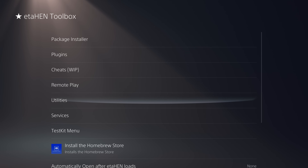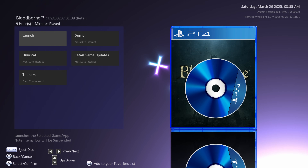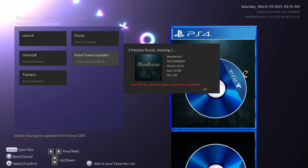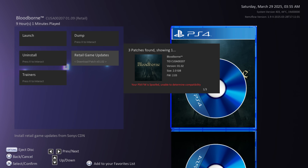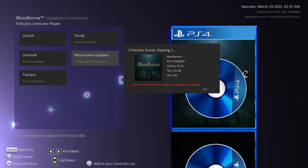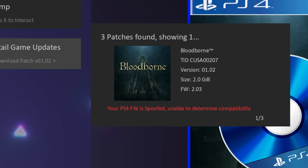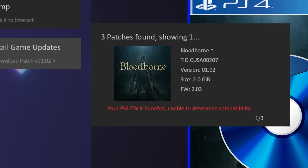Back in Debug Settings, we have the ETA Hen toolbox loaded again. There's also the retail game updates installer — if we select a retail game like Bloodborne and go to Retail Game Updates, it can actually download the latest updates from Sony's CDN and allow you to install them. If you're not spoofing your PS4 firmware version it will also tell you if your firmware version is compatible with that retail update, so you can make sure you're installing an update that's compatible with your firmware.